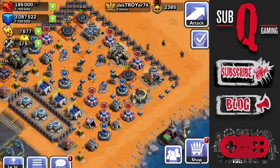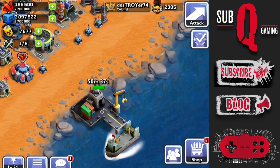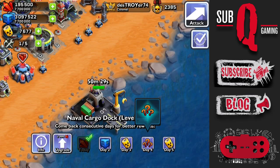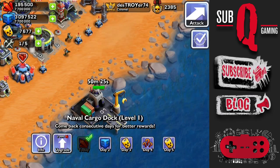Let's head back to the Admiral's Ship. I can now collect my first day's login bonus, which is 500 red mercury. Day 2 seems to be in another 50 minutes time. Here you can see the next 4 days rewards, however it does go up to 14 days. If you log in each day you'll get the next reward, however if you miss a day you'll go back to day 1.